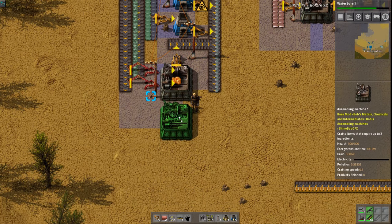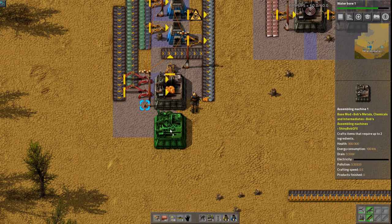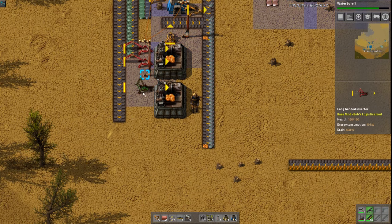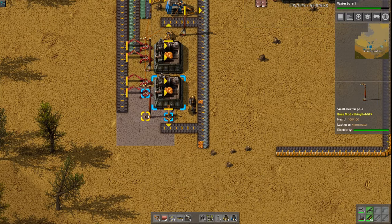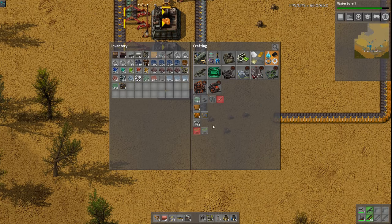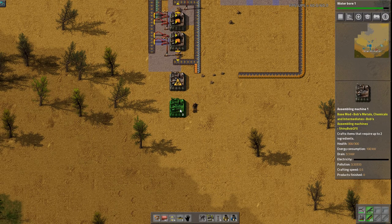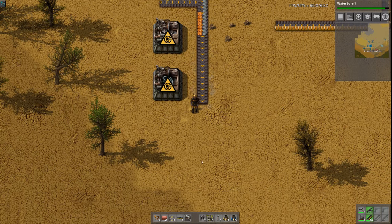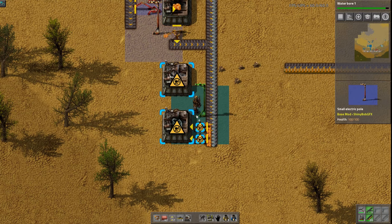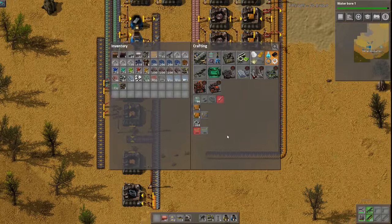We might as well put two resin machines there. So those two are on a belt for solder - we could actually stick another assembler here too. The solder takes two seconds and we get eight of it, and it just takes one resin per craft. So that should do its thing. I can see why we need a ton of wood with these recipes.